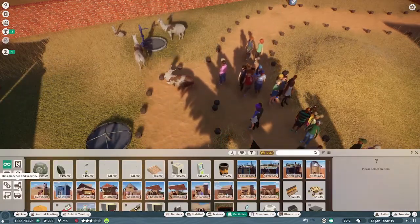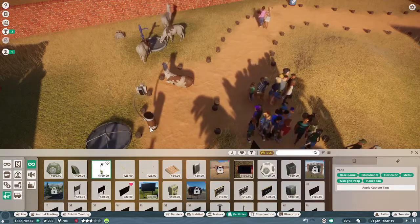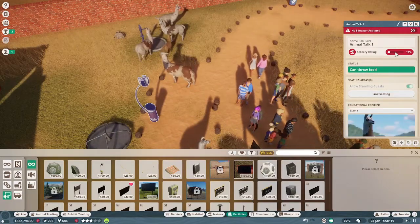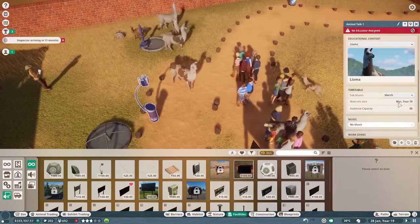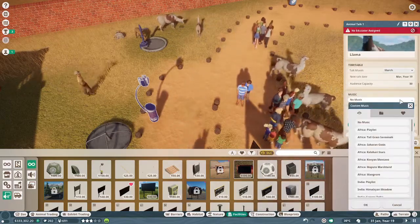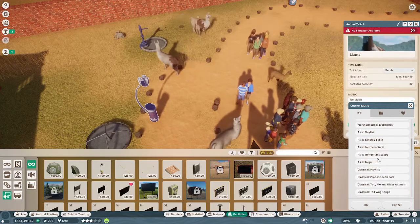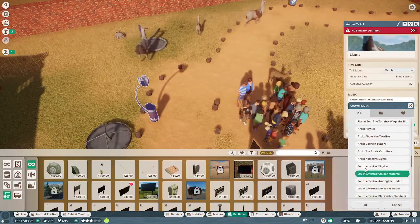If I go over here to facilities — I've never put up an education point before — there's an animal talking point. No species assigned, so let's tell them about the llamas. Can't throw food, that's fine. Link seating — no seating. Timetable, March, just a few. Audience capacity — wish I could change that to like 25. Llamas — they're not Africa, not India, North America, Asia, Classical, Planet Zoo, Arctic... South America. Chile. Let's do that. Cool.